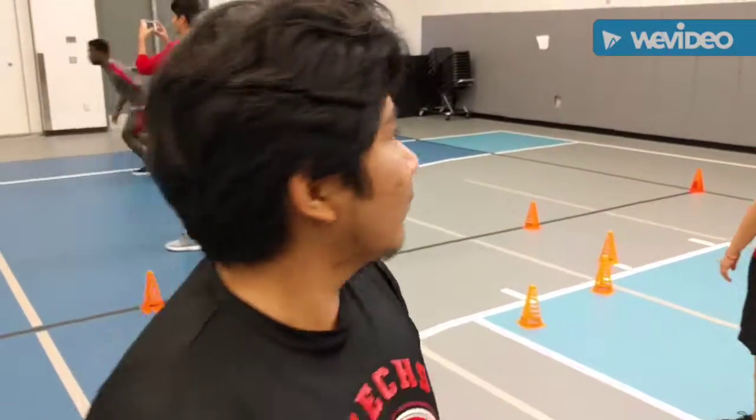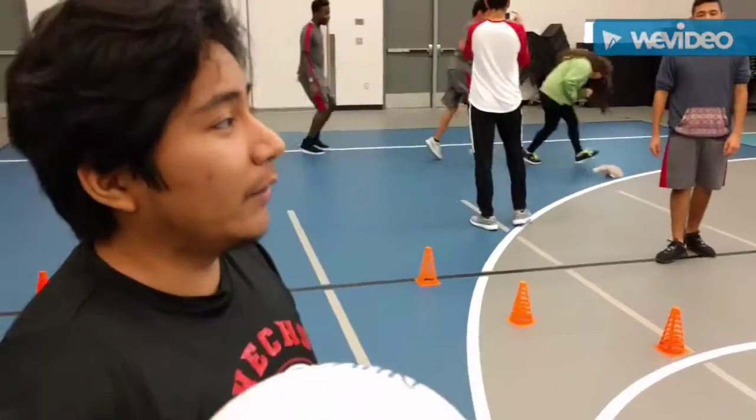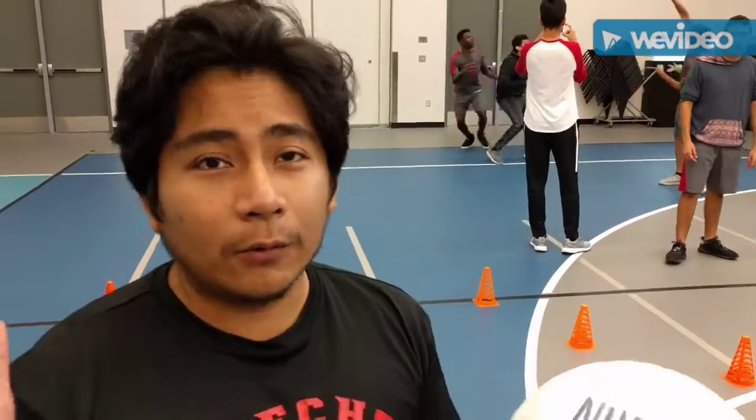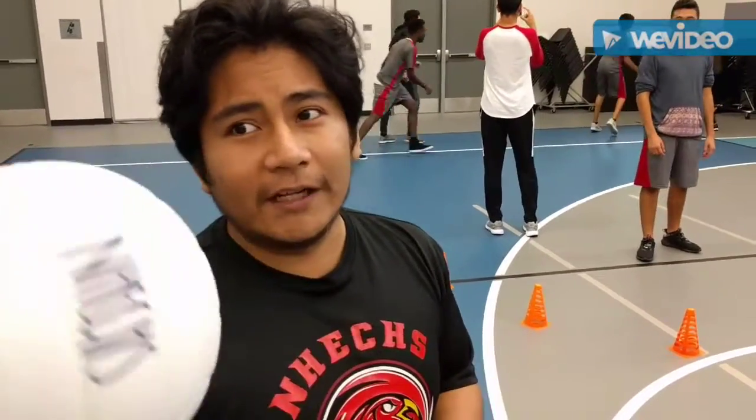Now for the rules of long base, because there are quite a few. The first rule of long base — and the most important, which makes the game unique — is that you can only hit the ball with your hand. Anything else is considered an out.